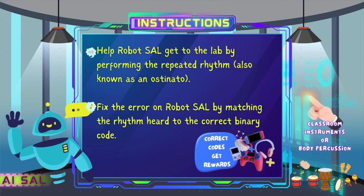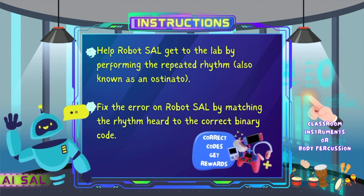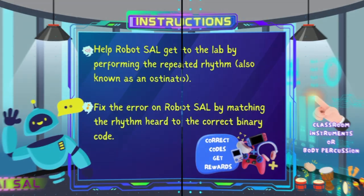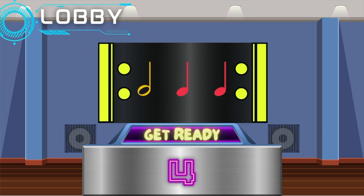Fix the error on Robot Sal by matching the rhythm heard to the correct binary code. Correct codes get rewards! Let's go!